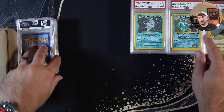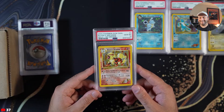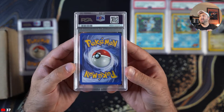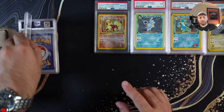I love these Ken Sugimori cards. This right here — holy smokes — this is huge. I completely forgot I graded this: PSA 10 Blaine's Arcanine, and this one is clean. Look at this! If you want to purchase any of these, again, strictlysealed.com.